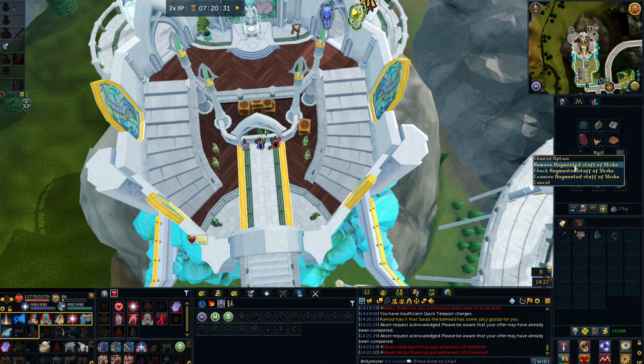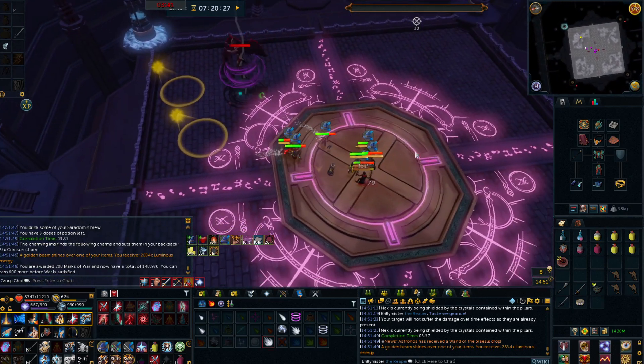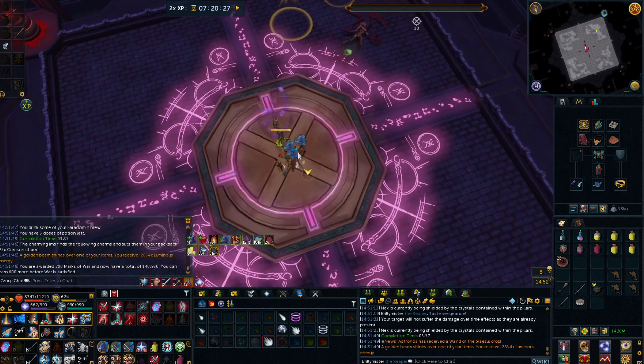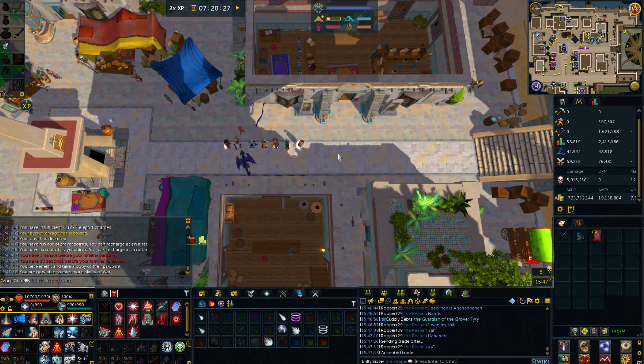I might sell the Staff of Sliske and just get myself an Inquisitor Staff — I haven't decided yet, we'll look into that. The Praiser Wand is nice. This is just me being traded the split from the Praiser Wand — I actually managed to lose the audio for this clip — which is awesome. Nice little addition to the cash stack.